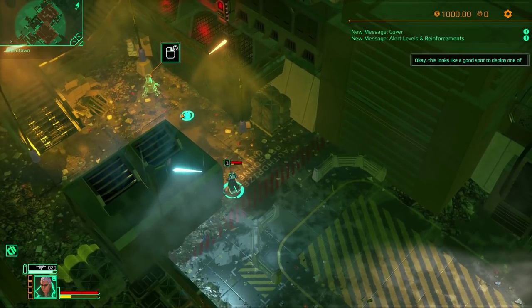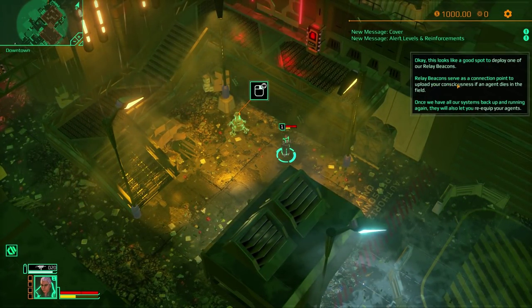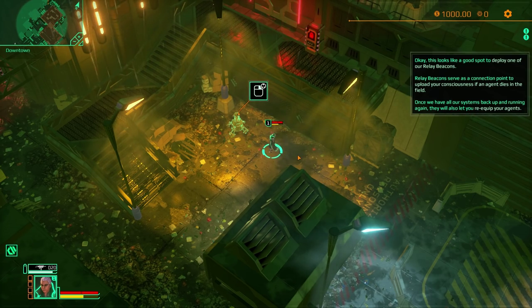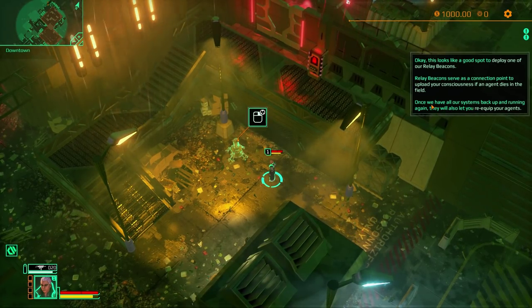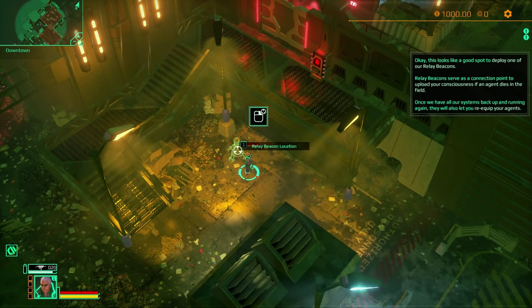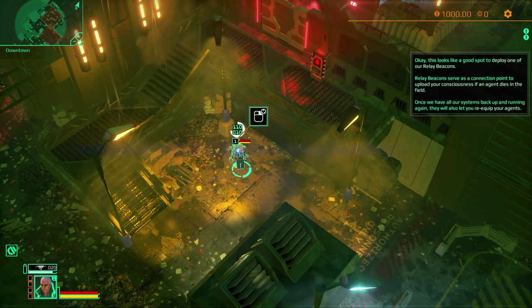This looks like a good spot to deploy a relay beacon. Relay beacons serve as a connection point to upload your consciousness if an agent dies in the field — the immortality system Dracogenics has. Once our systems are back up, they'll also let you re-equip agents. This is basically a save point.